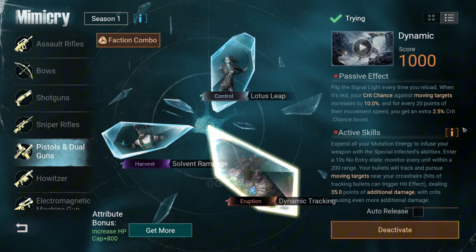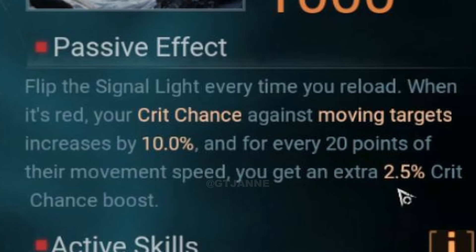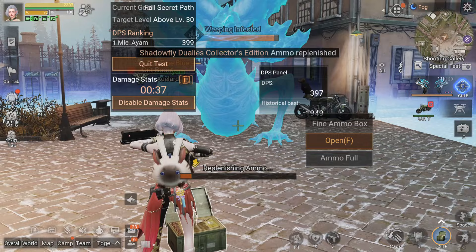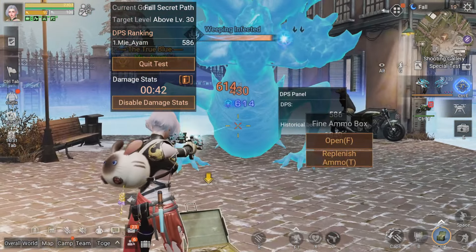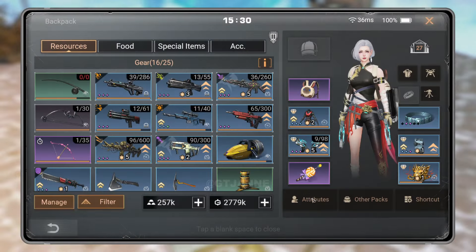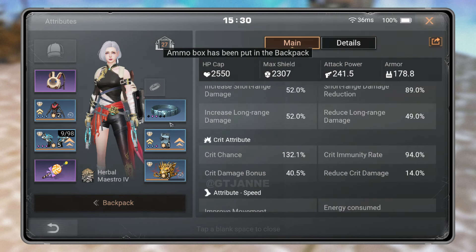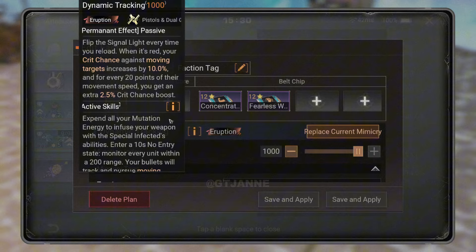Finally, let's talk about the Dynamic Tracking Mimicry. The passive effect causes the signal light to flip every time you reload. When the light is red, you get a 10% increase in critical chance against moving targets. Additionally, for every 20 points of their movement speed, you gain an extra 2.5% critical chance boost. So if you see the red light above your character when you reload, you've got that 10% extra critical chance. However, during my testing, I didn't notice any change in my critical chance stats — this could be because the targets were stationary, but I hope it's not due to a bug.